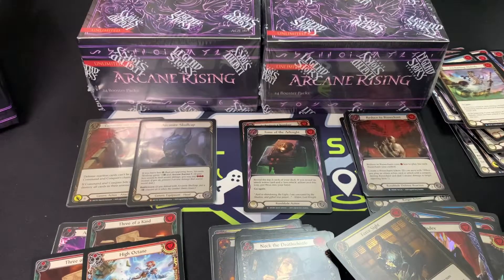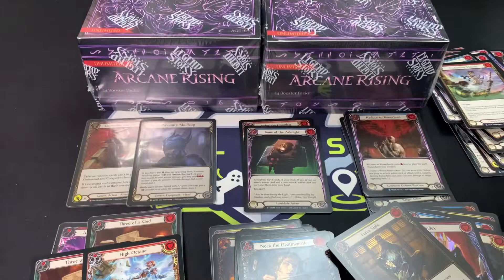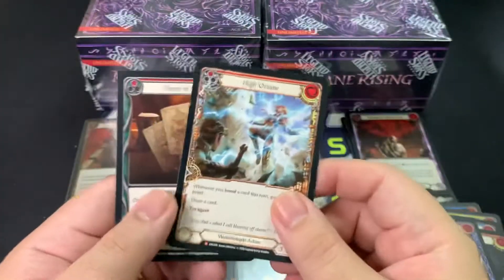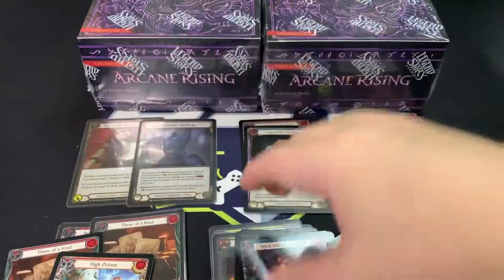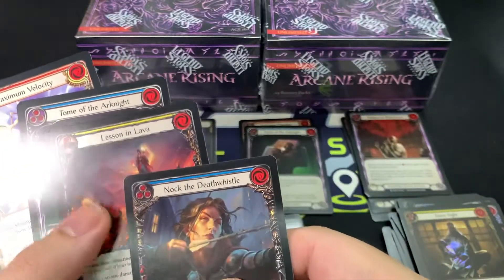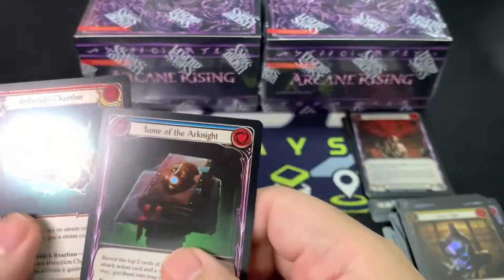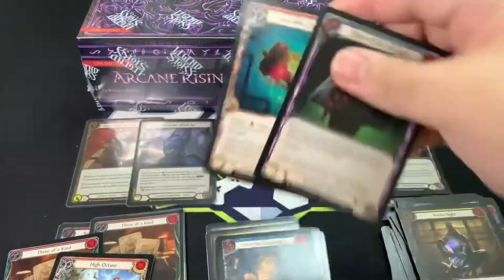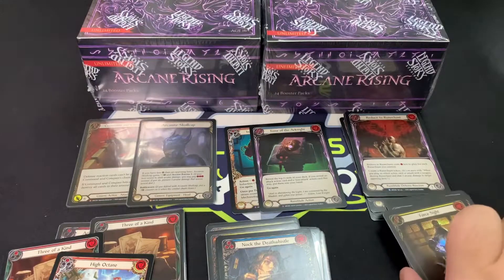Okay, we got High Octane there — that's our common. All right, that was not a great box, really a bad box. Nothing really special. Nothing special on this box. Let me do a quick recap: our second box we got two majestics — Three of a Kind and High Octane. Our super rares are Velocity and a couple others. Our two foils — Induction Chamber is a decent foil, I'll be honest. I'm looking for something like this until the Arcane Rising night.